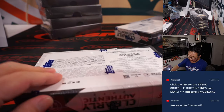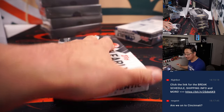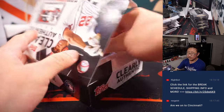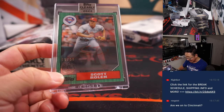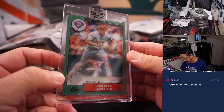Trey Turner — free agent. Dansby Swanson — free agent. Carlos Correa — probably opting out. We got Scott Rowland — there it is, a red ink autograph, 85 out of 99.